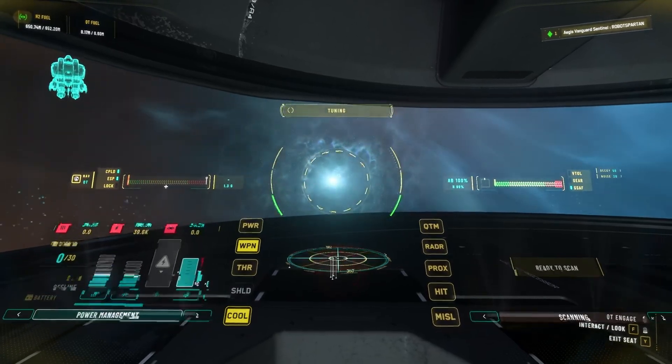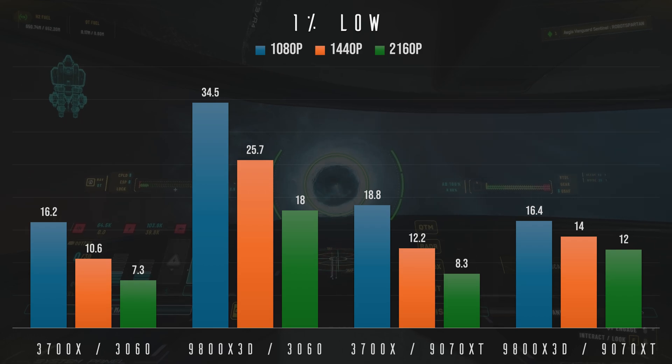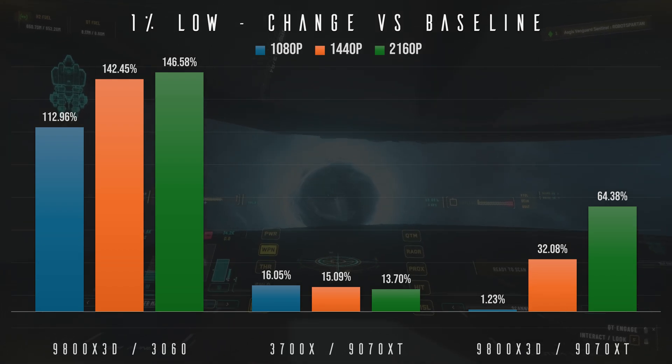Now let's take a look at the effect on our 1% lows — what you will often experience as hitching. Upgrading our CPU alone sees massive increases here, with these values more than doubling. This is to be expected, as the main thread is often the cause of these hitches, and increasing our CPU power alleviates this. Swapping just our GPU, however, does see improvements, but they are minimal. In the previous video I saw a halving in these values, not an increase — that specifically is what prompted the retesting. These figures are far more logical: a small increase overall, but we're still being held back by the CPU. Upgrading both sees improvements somewhere between the two, as we push more work back towards the CPU. Here they are as percentages, which shows just how impactful increasing CPU power really is, especially at 1440p and 4K.